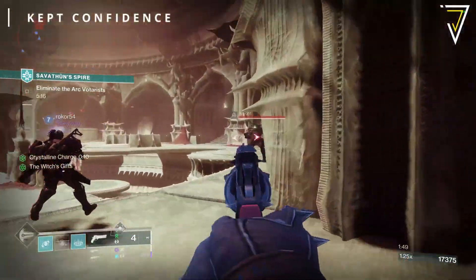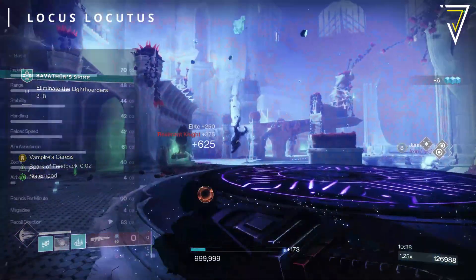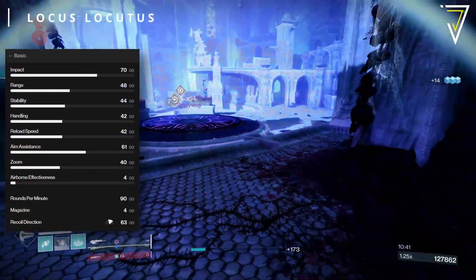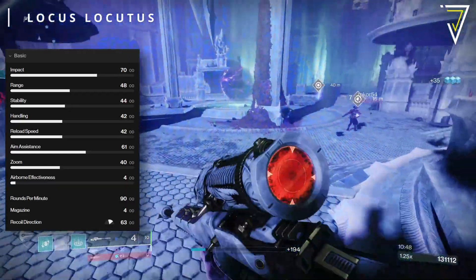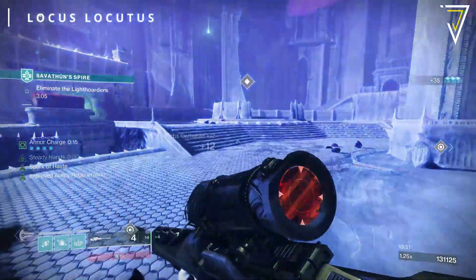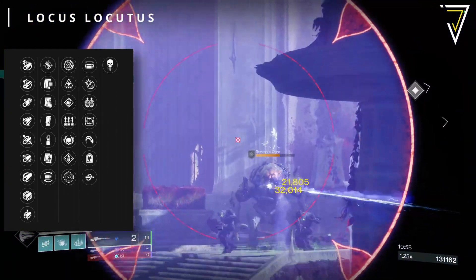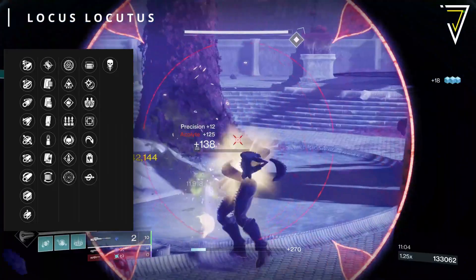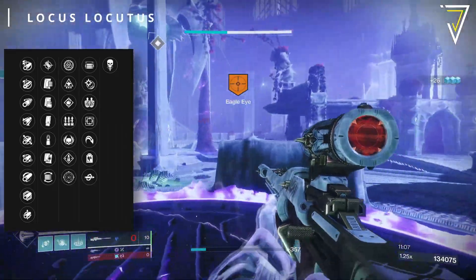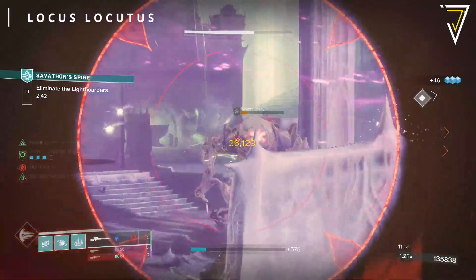Next up we have the Locust Locatus, a legendary stasis kinetic sniper rifle — also adaptive frame with four rounds in the magazine and a reload speed of 3.18 seconds. It has the basic origin trait alongside seven additional legendary perks. In the main trait columns you have Ensemble, Wellspring, Steady Hands, Surplus, Discord, Overflow, and Keep Away. In the final column: Opening Shot, Under Over, Firing Line, Box Breathing, a new trait called High Ground, Headstone, and Kill Clip.